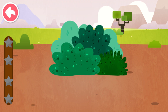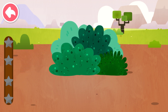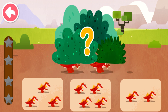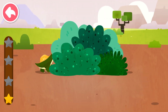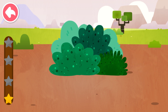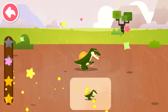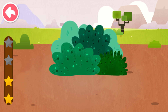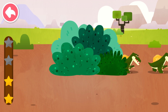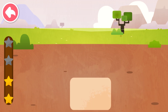Observe closely and see how many dinosaurs are hiding in the grass. How many dinosaurs are there hiding in the grass? Three. How many dinosaurs are there hiding in the grass? One. How many dinosaurs are there hiding in the grass? Zero.